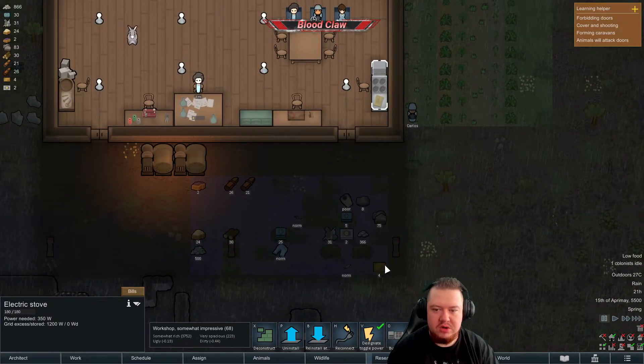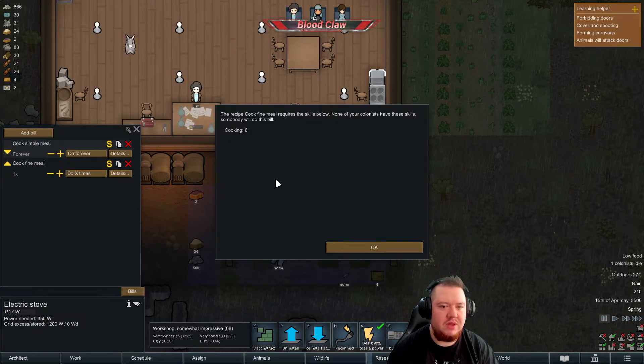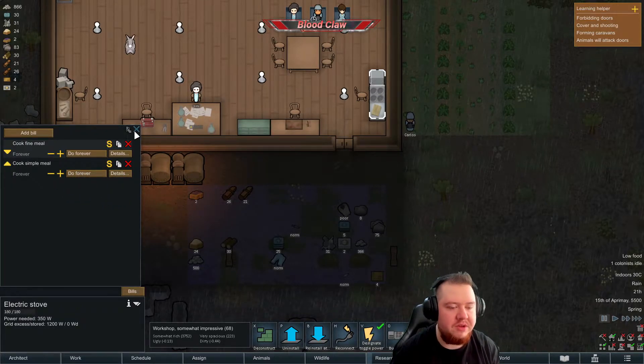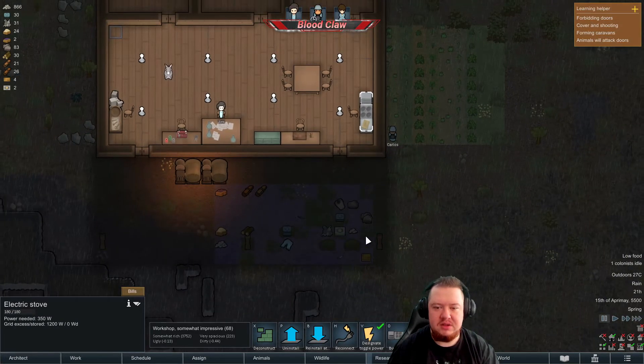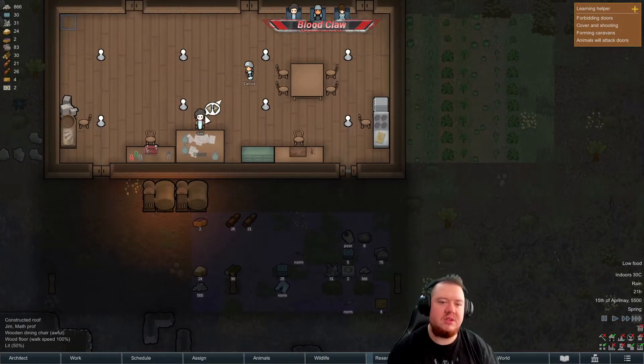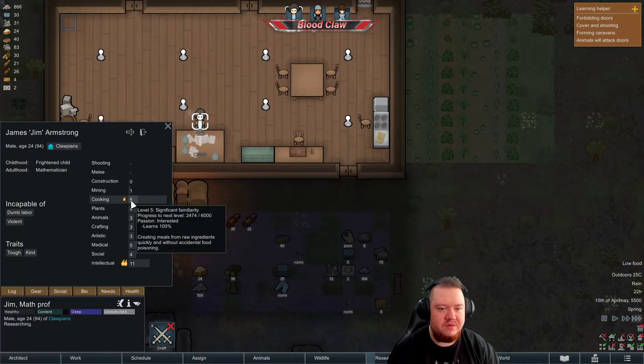We've got four packed meals left. We'll go back to our simple meals — do forever for now. We'll put fine meal there, but it requires cooking skill six — do forever. We'll move that above simple meals, so we'll do fine meals before simple if we have meat and the best stuff. We should have done that earlier. Oh, he doesn't have the skill anyway — cooking five. Not bad.